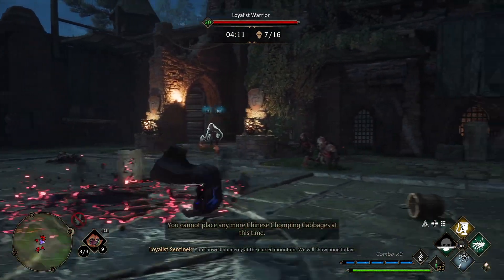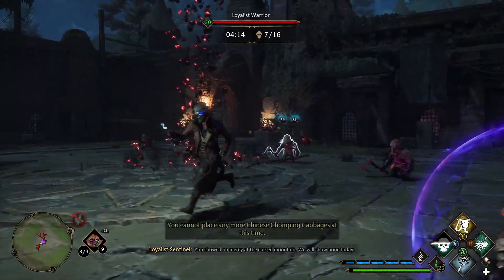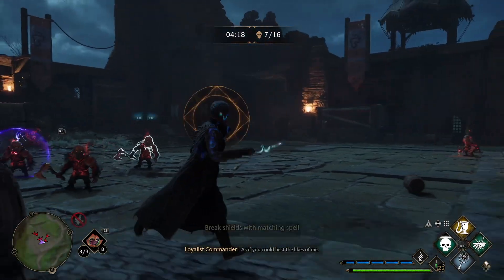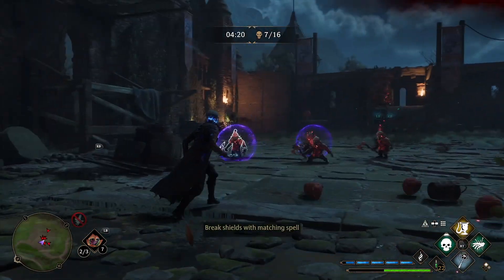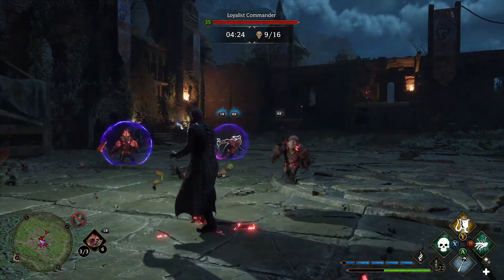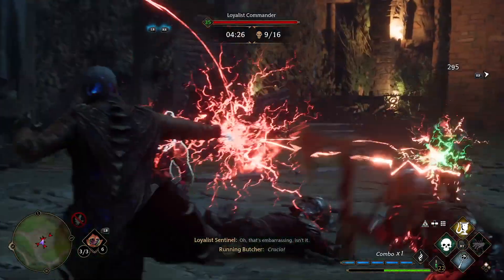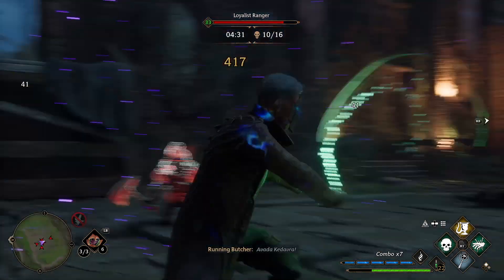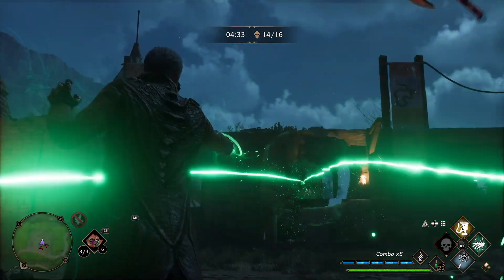This also works with ancient magic — kill a cursed enemy with ancient magic and all cursed enemies will die. But look at this: I'm simply throwing Cabbages, my Focus Potion is active all the time, and I'm not even using Avada Kedavra. This is just a showcase of how you can keep Focus Potion alive non-stop while having Cabbages in your inventory.